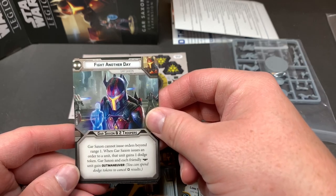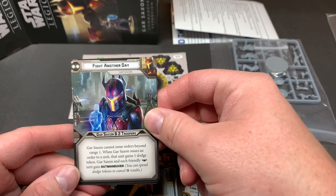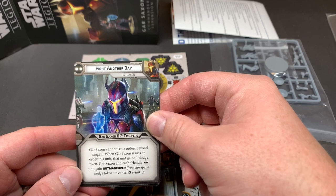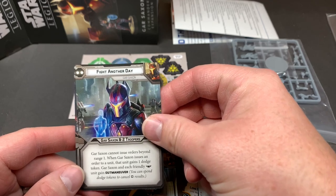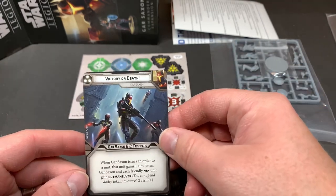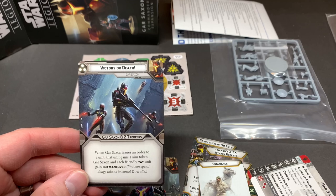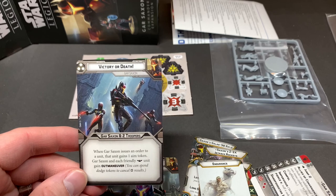Gar Saxon and two troopers. Gar Saxon cannot issue orders beyond range one. When Gar Saxon issues an order to a unit, that unit gains one dodge token. Gar Saxon and each friendly unit gains outmaneuver — special forces unit. You cannot spin dodge tokens to cancel crit results. Three-pip: 'Victory or Death' — pretty cool art. Gar Saxon and two troopers again. When Gar Saxon issues an order to a unit, that unit gains one aim token. Gar Saxon and each friendly special forces unit gain outmaneuver.